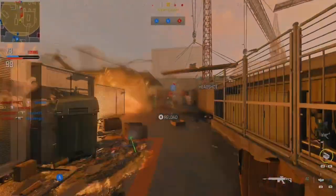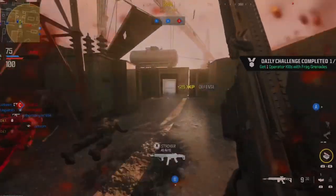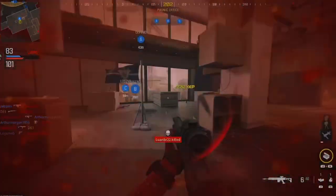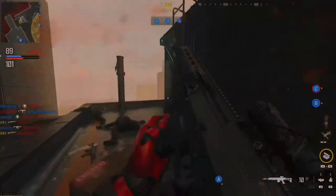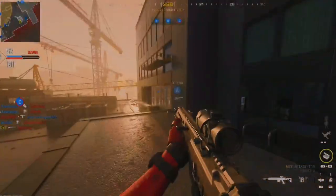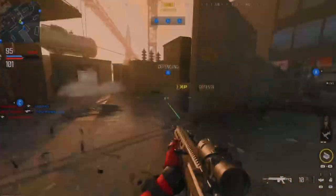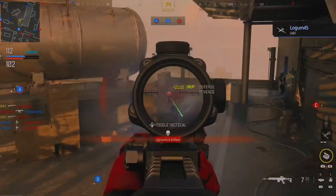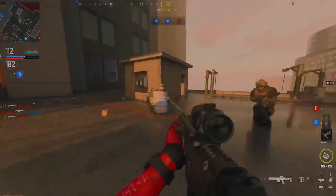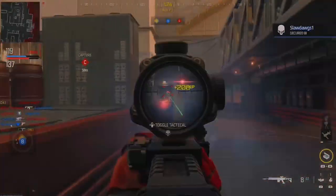On your six. Enemies securing Bravo. We're taking Charlie. The enemy is gaining ground — push them back. Enemies taking Bravo. Offensive fire! I'm reloading! They're not back! Friendly UAV on target one. Charlie is compromised — get it back. Enemy securing Bravo. Taking Alpha. Objective Bravo secure.